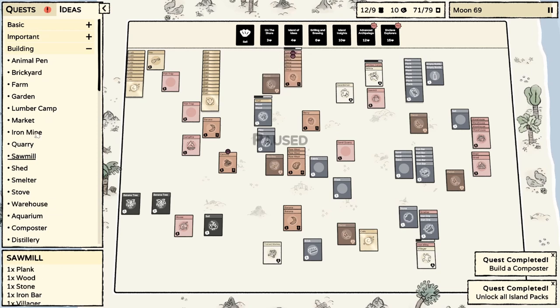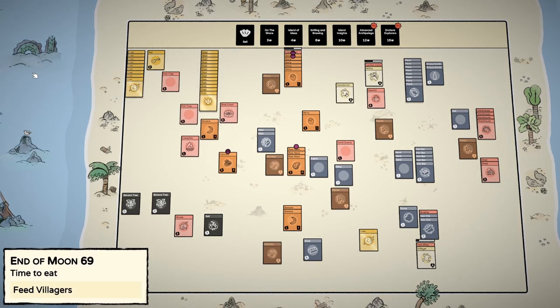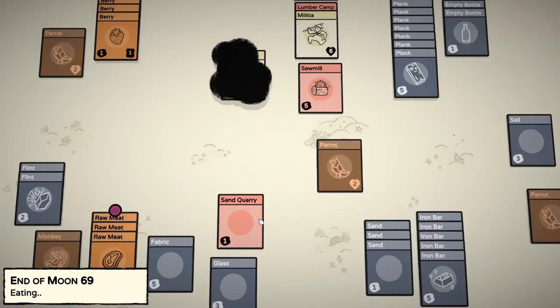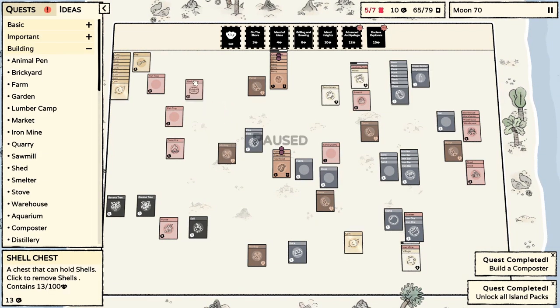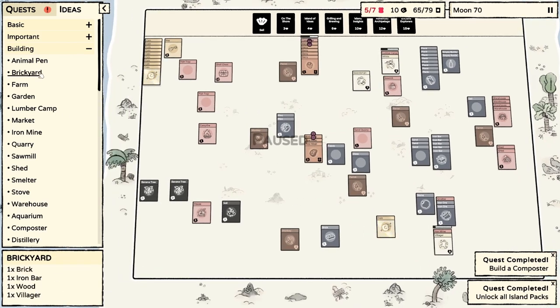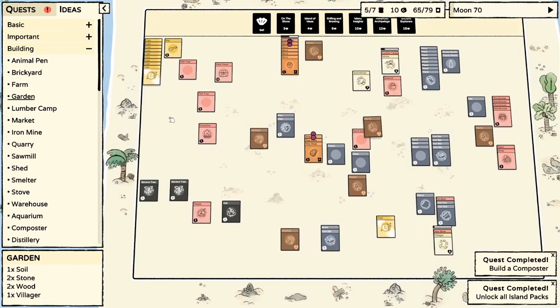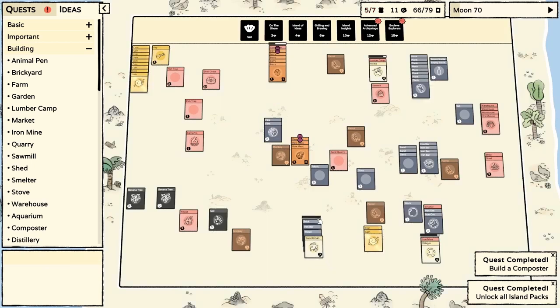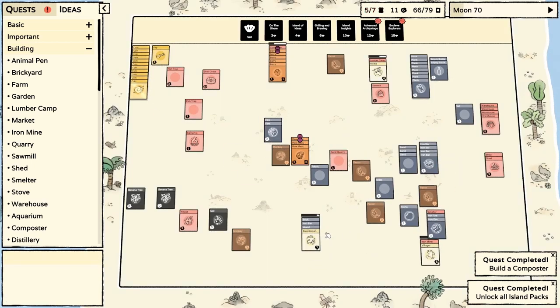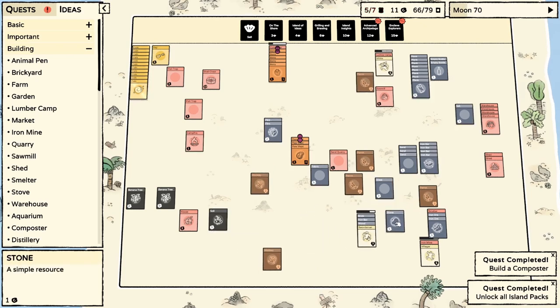You know what we could really use is a brickyard. One brick, one iron bar, one wood — that's actually stupidly cheap. So why don't we do that? Because that would cut a lot of corners. Everyone was fed. So you go back in the shell chest. We need a brickyard: one brick, one iron bar, one wood. We made a brick. We're waiting on a villager. We're going to make a brickyard and then we should be able to just turn stone into bricks.